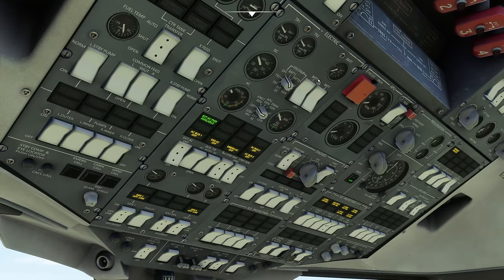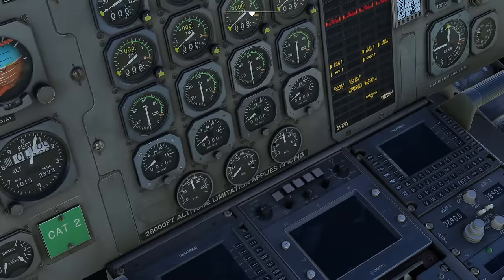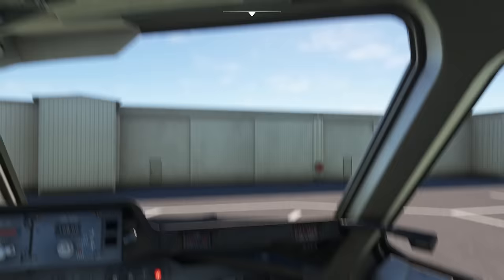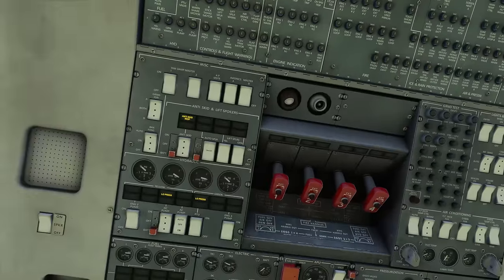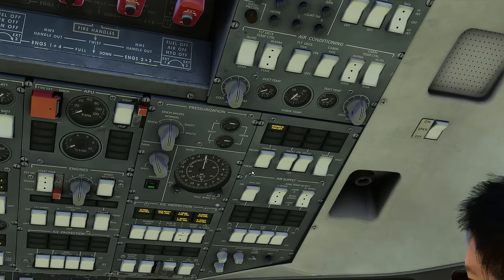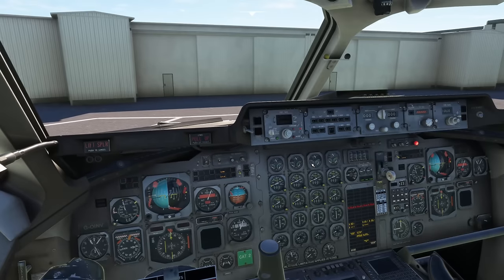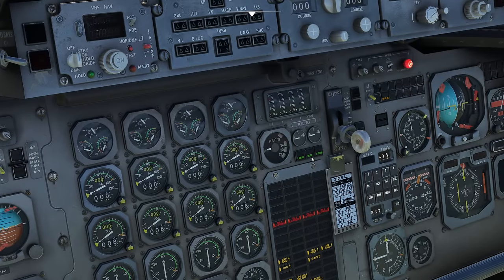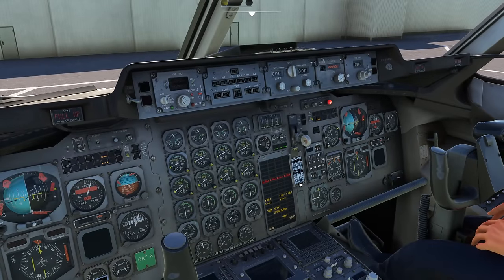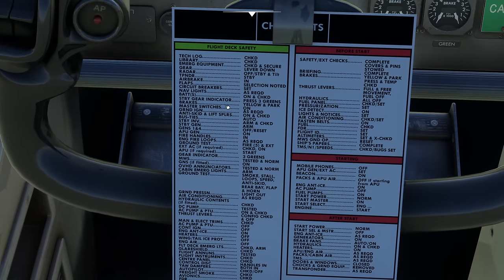With batteries on, we continue the checklist. Standby gear indicator needs to be pressed and checked for three greens — I'm not sure exactly where it's hidden, likely on the overhead panel. An interesting detail: modern EFIS aircraft don't need separate standby gear indicators since they display it on screen, but on older aircraft like this with individual bulbs, a standby indicator is critical — bulb failures have caused accidents where crews couldn't determine if the gear was down and locked.